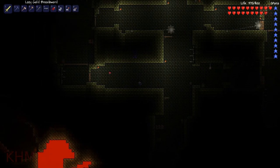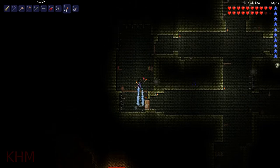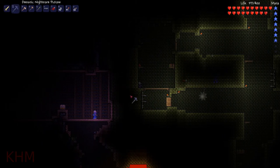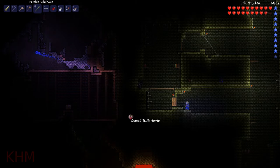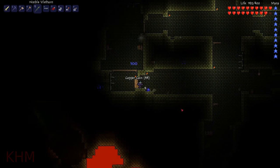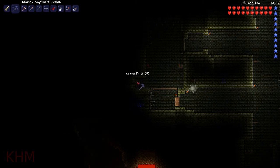Let's see what's over here. Darn you, cursed skull. Oh, would you look at that. Let's go get that golden chest. Damn it, switch over to the correct weapon. Quickly dig our way over to this golden chest here.